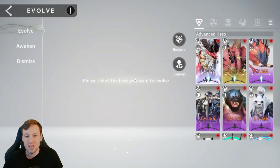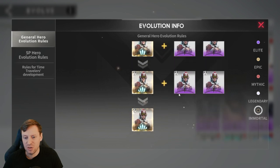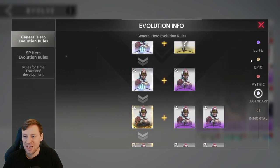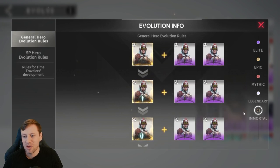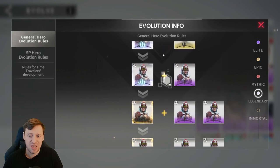We also want to try and get to Immortal. So to recap the color tiers: yellow is Epic, red is Mythic, white is Legendary, and then it goes back to a slightly different yellow for Immortal.